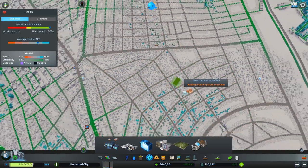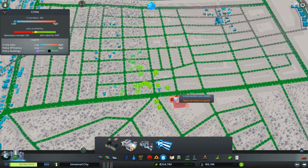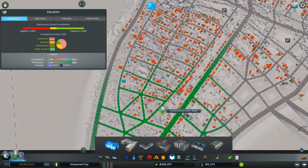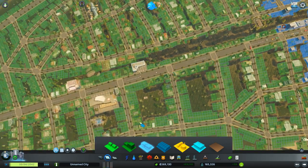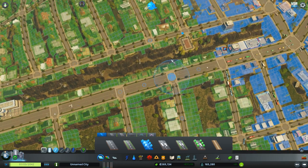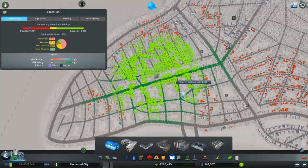Let's check medical — got some medical buildings up, already have two crematoriums in there, and the fire station looks good. Education — I have not touched education in this place in a long time. Let's see, elementary school — that was all residential. The terrain looks too steep here for placement.